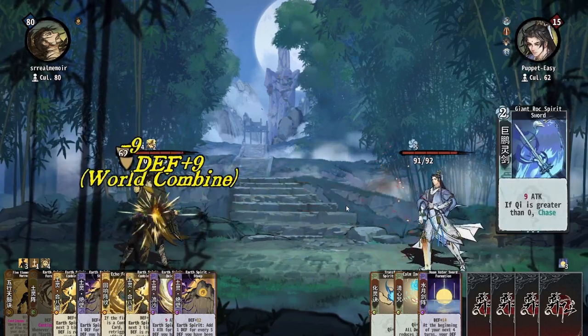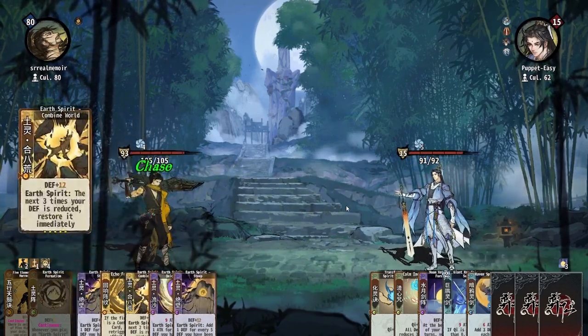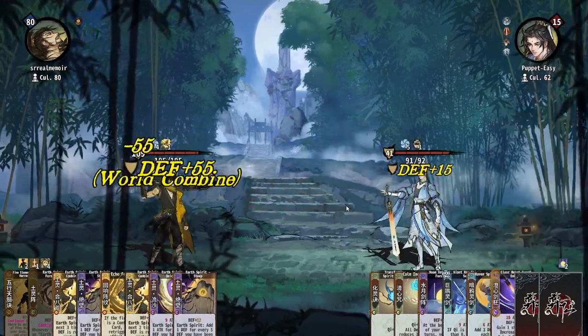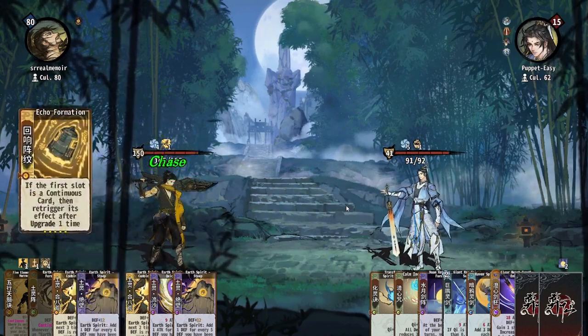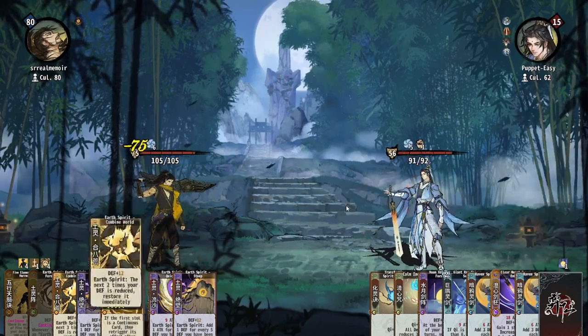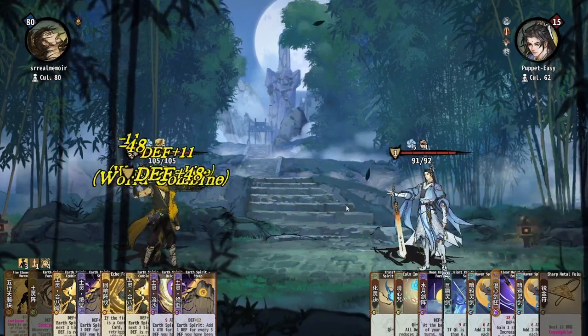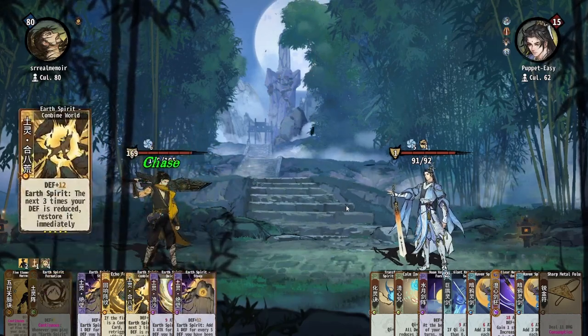On tier 4 are your two big earth scalers: Steep and Quicksand. Steep is necessary to outscale late game decks, and while you can win fights without Quicksand, it gets a lot tougher. On tier 5, Combined Worlds and Steep pair to make a board that is almost uncrackable when everything is assembled. Mono Earth has a lot of flexibility once it's set up, so do try to think outside the box, but don't overdo it.